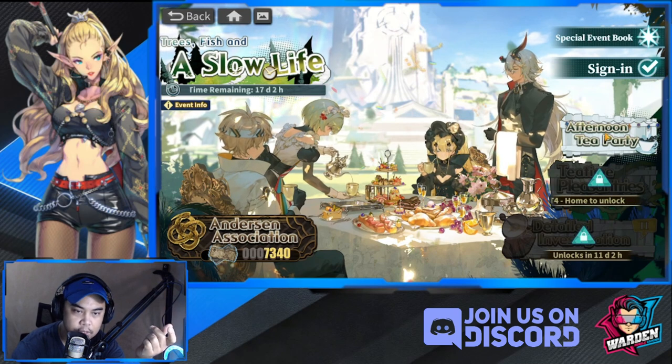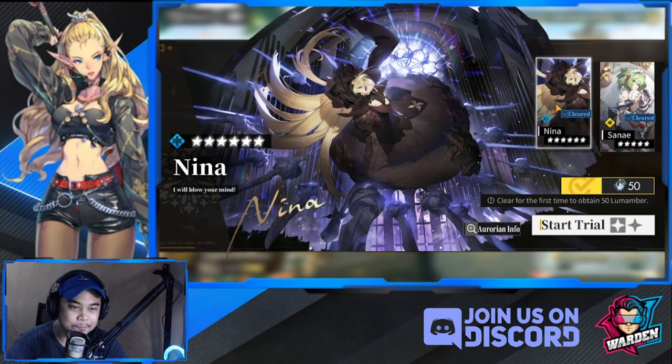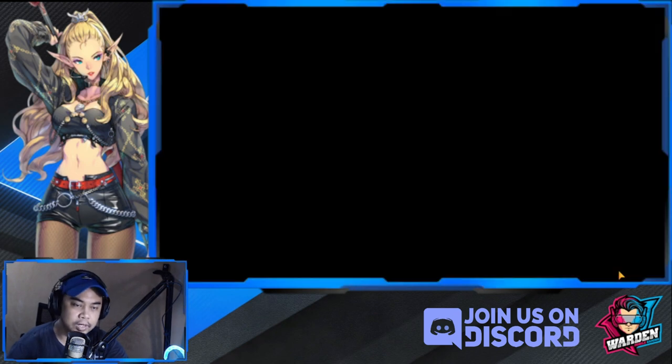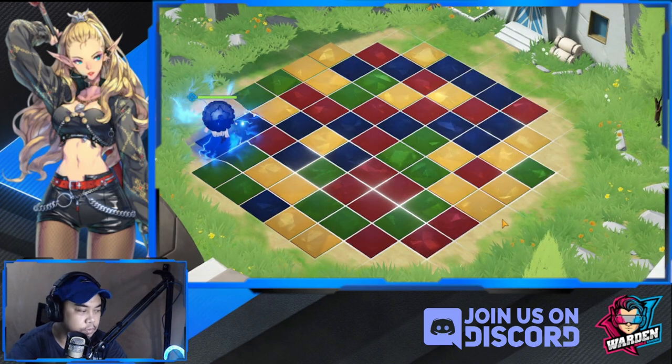Let's go to Nina's trial - 'Afternoon Tea Party.' I did this trial already. I actually love her skill because at the end of throwing her parasol, or either throwing or pulling it back, it really deals a lot of damage. I'm going to do a sample run showing how to really maximize her, especially if you're expecting enemies to come to you - a horde or mob. She's going to be brilliant at that.